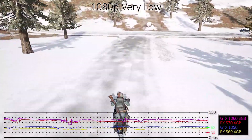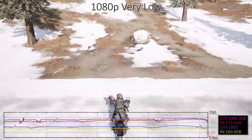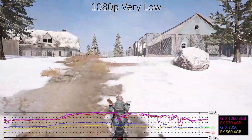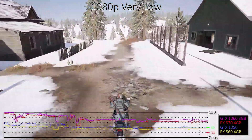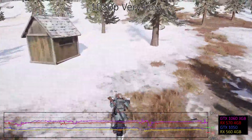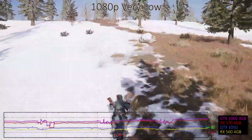Starting at 1080p very low, which is similar to what most competitive streamers use, the CPU limits performance to around 200 frames per second, with minimums well below that mark. AMD GPUs appear to have an even lower maximum level of performance, as the Vega cards both fall behind the GTX 1070.